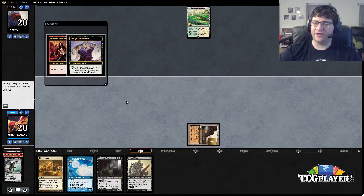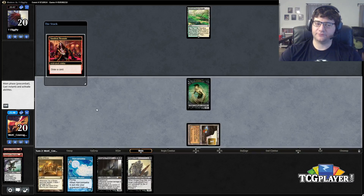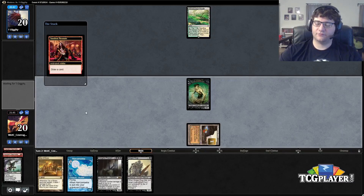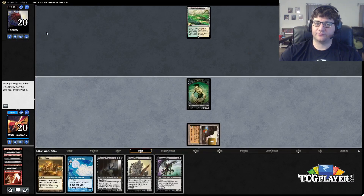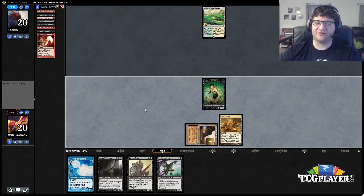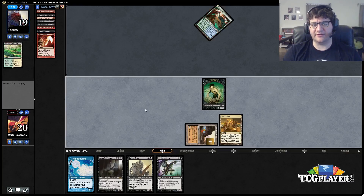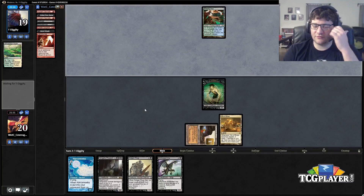We hit Dark Blast — that's an important one. We can start dredging it back, which is great against all his creatures since they all have one toughness — with the possible exception of Viridian Corruptor. Dark Blast might just get us there. Golgari Thug is pretty good because when it dies you can put the Neonates back on top of your deck, which is a pretty good answer to the Dark Blast plan.